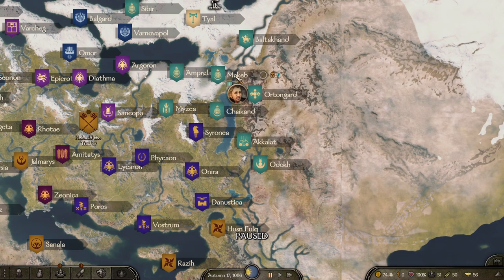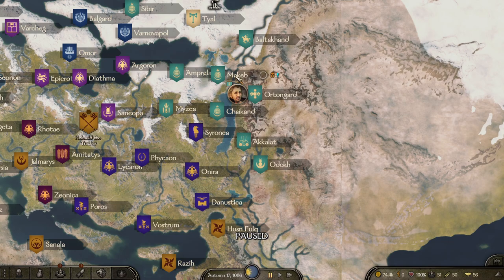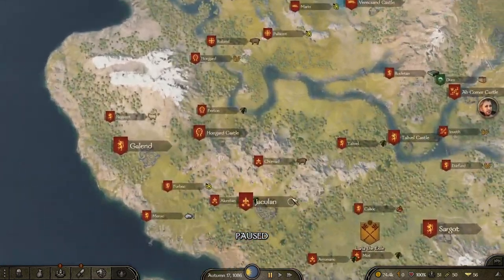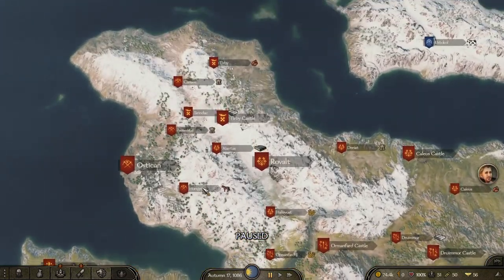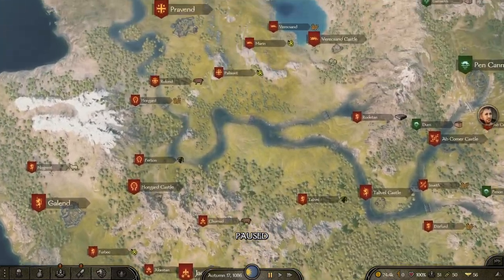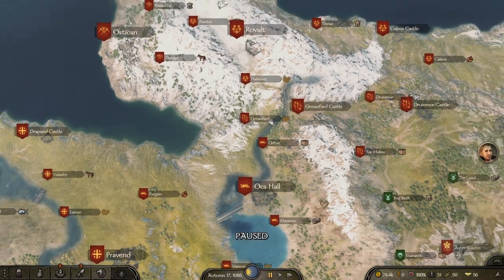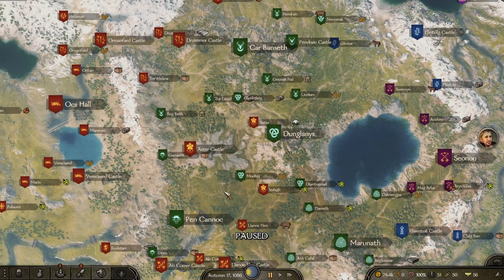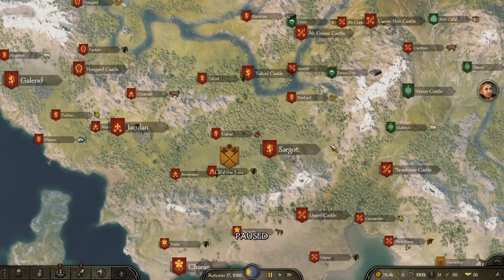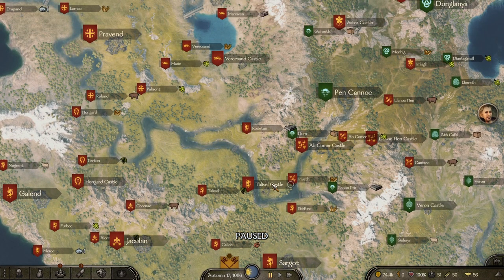You can buy horses — whether sumpter horses, mules, or more expensive horses — and salt, then transport them all the way to the left side of the map. Over there, they don't produce any salt and there aren't many horse-producing villages. In the Battanian region, there are barely any horse-producing villages. In that whole region right there, you'll produce a profit because no nearby villages produce horses.